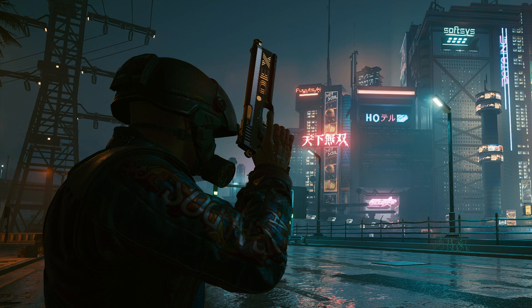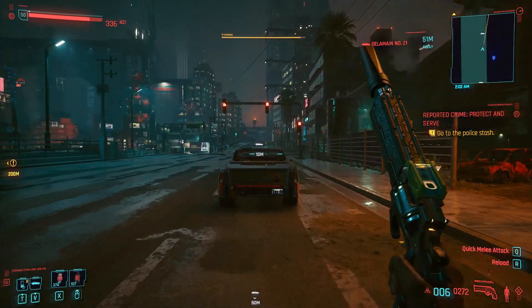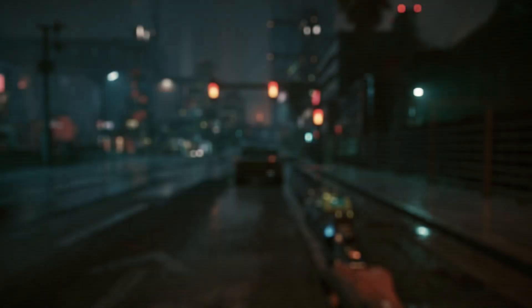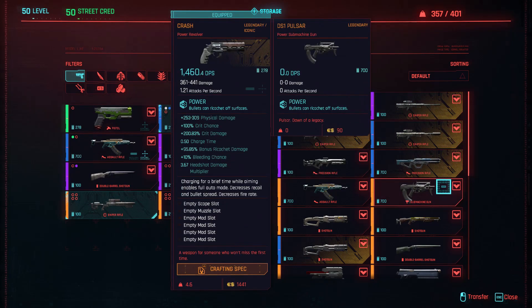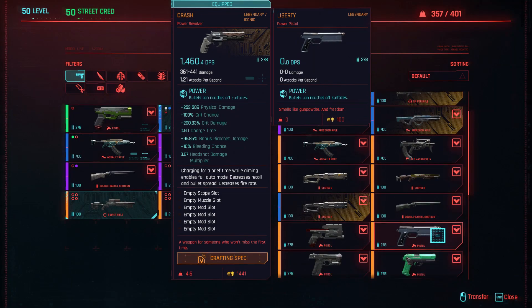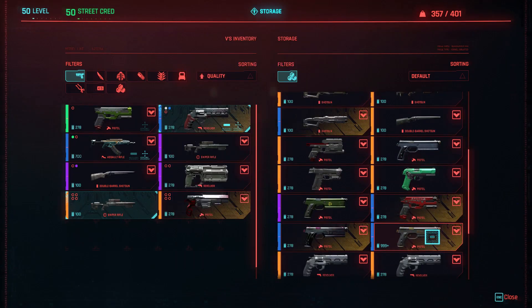Let's take a look at the stats. This is the legendary version of it, and I'm going to show you how you can craft it. My Plan B was actually in the car — I need to call the car, she's running away from me. I keep all my iconic weapons there so I can decide which one to upgrade.